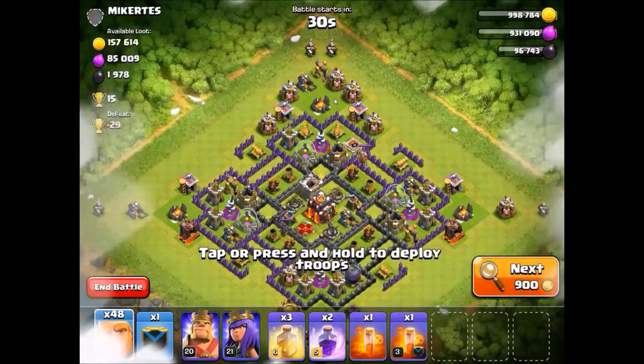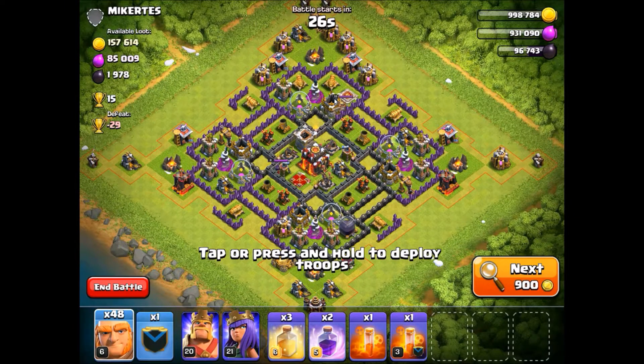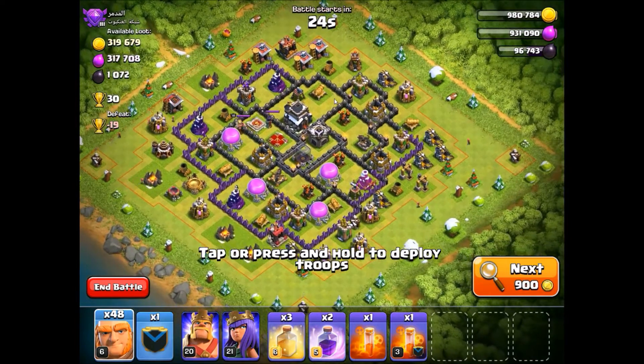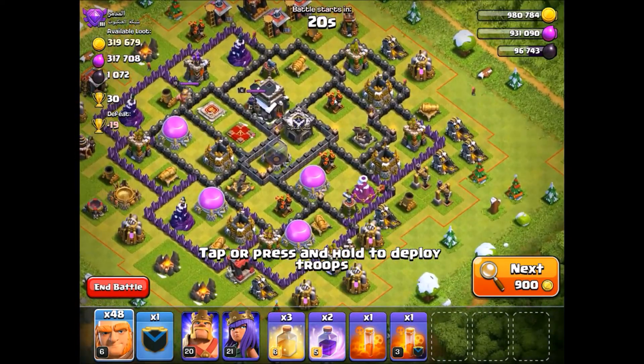Let's get into the giant attack. It's going to take some time to find someone, so I'll cut right back when we find a good base to attack. Alright, this seems like a good base. I passed up a decent amount of bases with good loot, but all of them were dead bases, and I don't want to attack a dead base because that's just not interesting to watch.